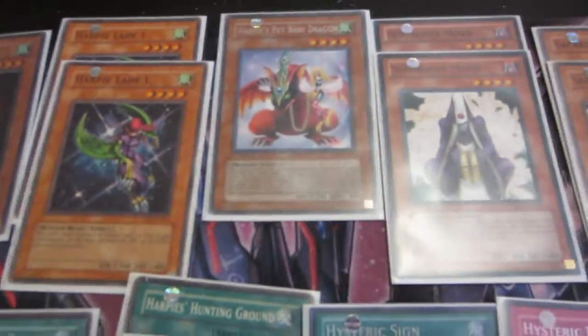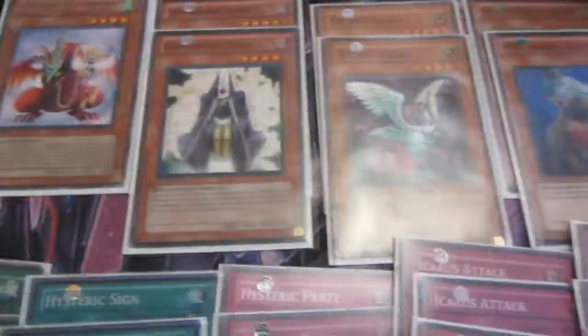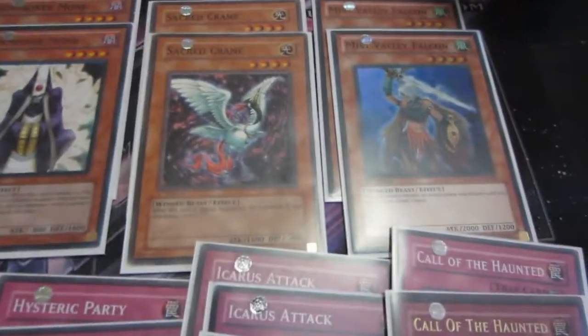Alright, so we have three Chandler, one Pet Dragon, three Harpy Queen, one Cyber Harpy, two Harpy Lady, one Harpy Pet Baby Dragon, two Summoner Monk, two Sacred Crane, and two Miss Valley Falcon.